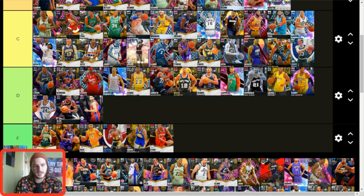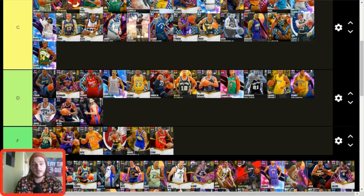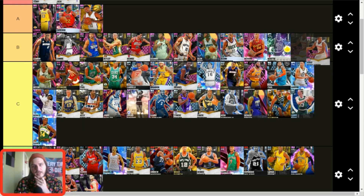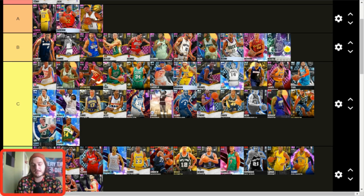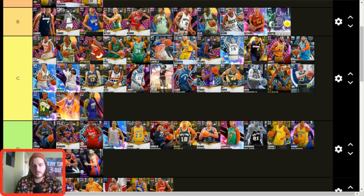Xavier McDaniel — C tier. I actually like this card; with badges he's solid, has great size, plays excellent defense, and rebounds well. Chris Middleton — tough call. I like him and think he's a little better than C tier, but looking at the upcoming cards, he doesn't have quite enough to beat out Brian Russell. Mike Miller — C tier. He's actually a really good three-and-D guy; him and Gerald Green are so good in multiple game modes, which is why they're both in C tier.